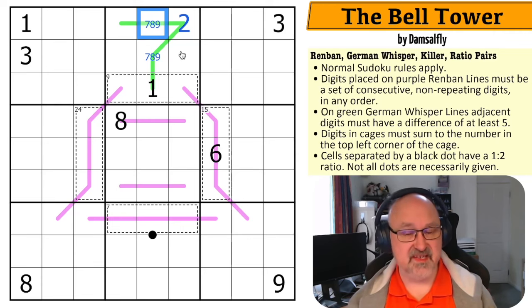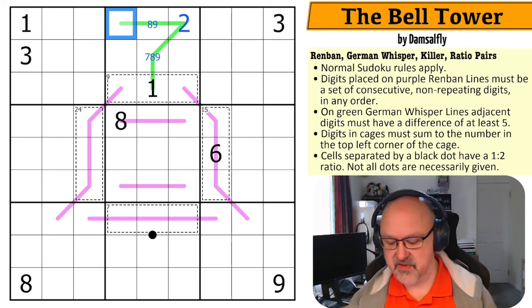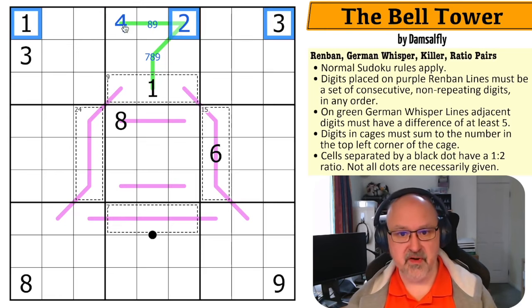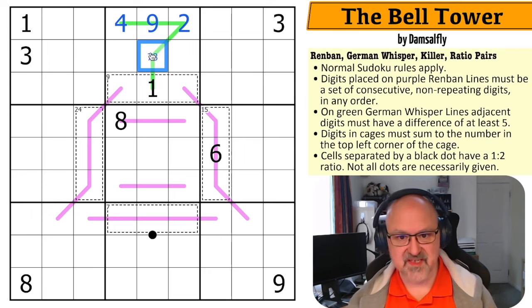So this is not a six. This now has to be a low digit — a two or a four — but it can't be a four because the only digit five away from four is nine, and both adjacent digits would have to be nine. So that's a two. This is also eight or nine because it can't be six or seven — if it were seven, the adjacent digits would both have to be one and two, which doesn't work. This is an eight or a nine.